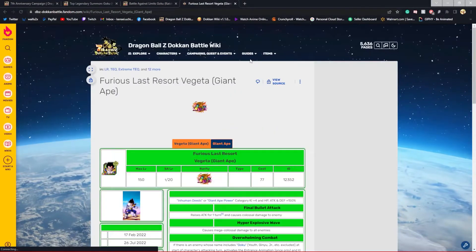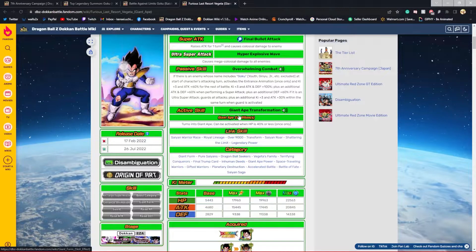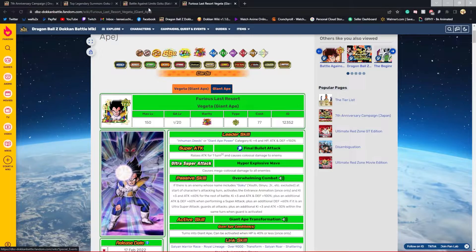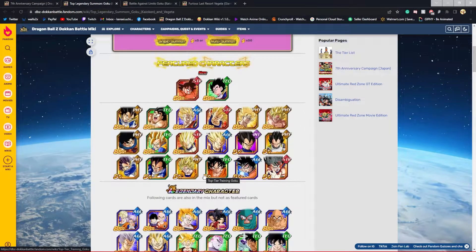Between these two I would definitely say Goku is the better unit, but I do want Vegeta specifically for the World Tournament and also because he could help out in Future Extremes or Battle Roads — the AoE is pretty strong. So definitely do not be sad if you pull Vegeta.